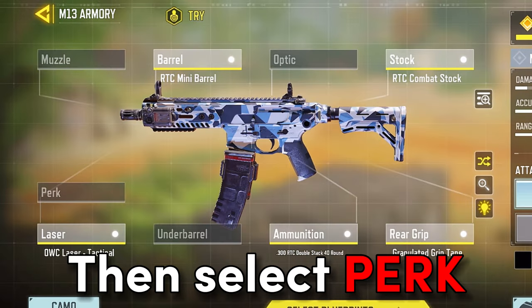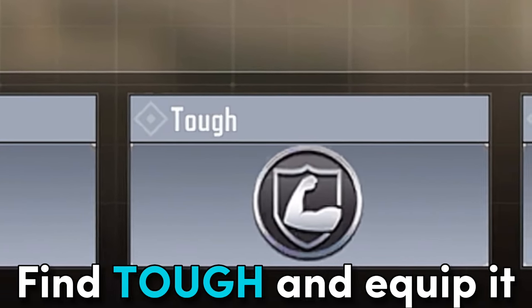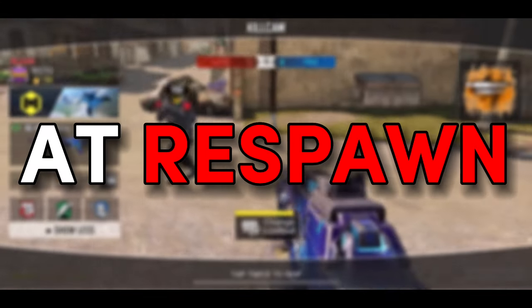Then select perk, find Tough and equip it. This will give you speed up at respawn, giving you a head start.